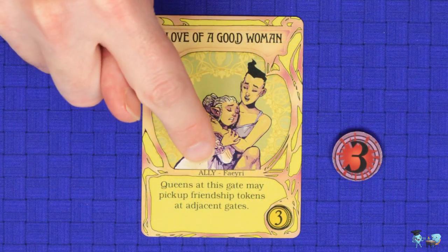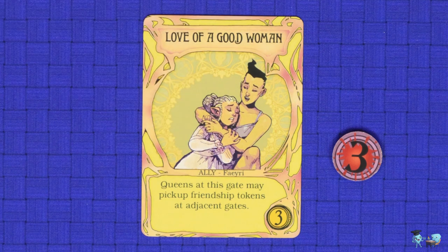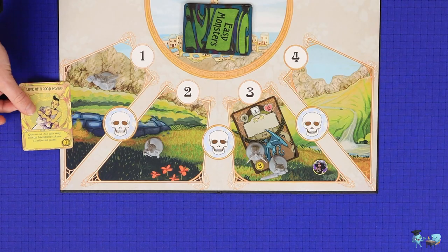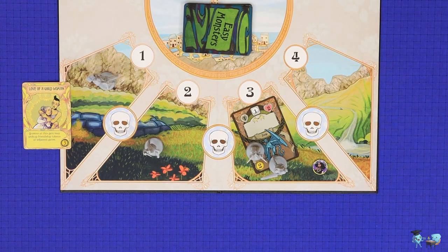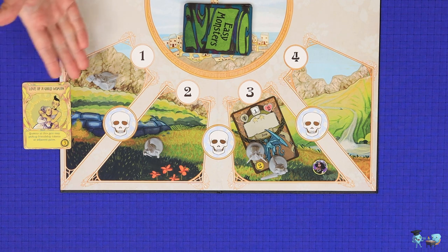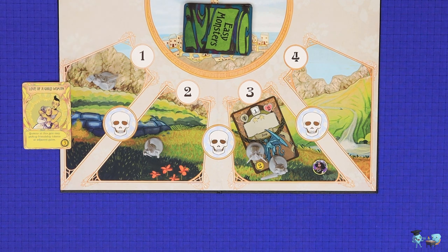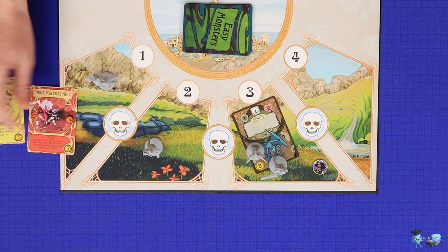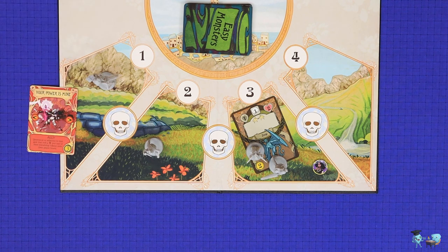Ally cards have the word 'ally' printed on them and do not go into your deck. When you purchase one, you take the card and attach it to a gate of your choice. You do not have to remove any cards from your deck to do this. An ally at a gate will have a permanent effect which all Queens may use at that gate, and there may be at most one ally per gate. If you wish to put another ally there later, the current one is discarded without compensation.